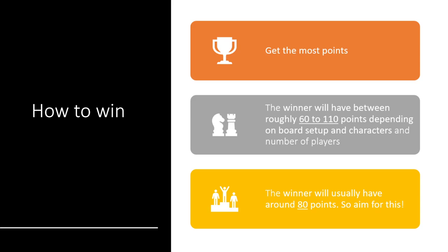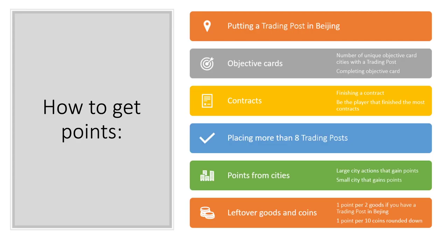In a normal game, the winner will have between 60 to 110 points, and that depends on a lot of factors — what characters each player is playing with, what cities are being used, what contracts come up. There are lots of different factors that come into play. But that is the usual range, and usually the winner will have around 80 points. So that's a good target to go for when we're thinking of a strategy.